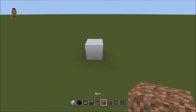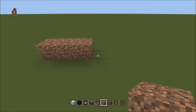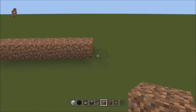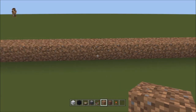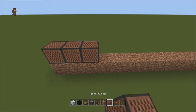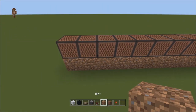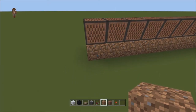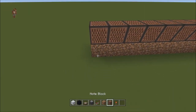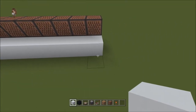First, we're going to put down 14 pieces of dirt — go ahead and count those out, 14 in a row. Then we're going to put down note blocks on all of those. We're not going to program them yet. Put whatever you want on the bottom; I'm just going to use white, but these are just junk blocks.